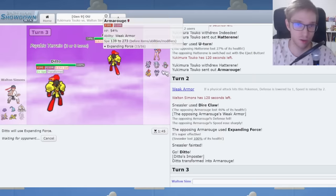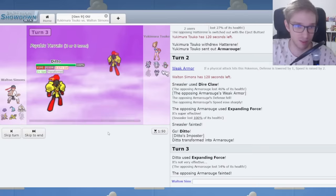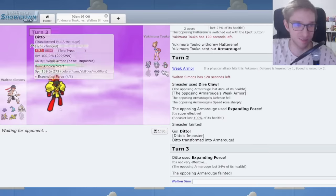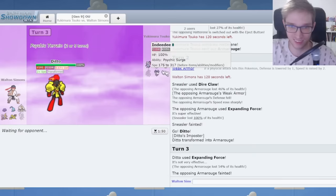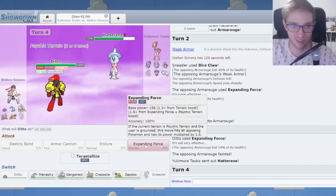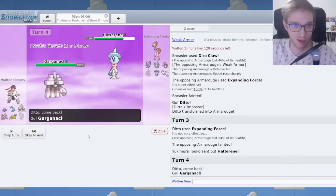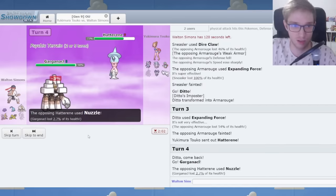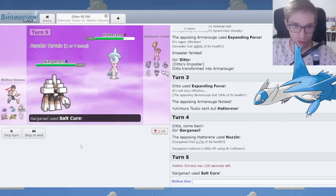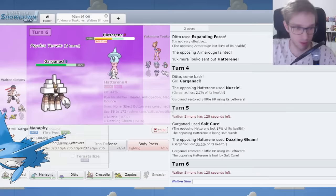This guy can endure — I hope it doesn't have a Salac Berry, that would be random. Now I have Expanding Force too, isn't that something? Oh, you do 4x resist this. You're gonna probably Nuzzle, aren't you? Let's go Garganacl. It is Nuzzle — I'm immune to that. We're gonna do Salt Cure. You're gonna Dazzling Gleam me. Dazzle me once, shame on me.